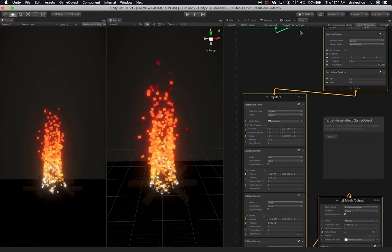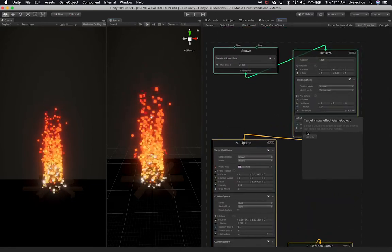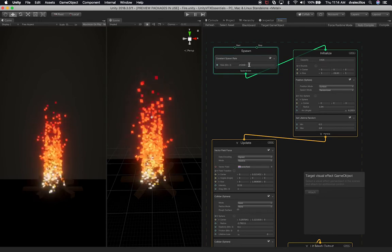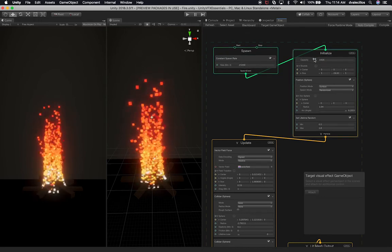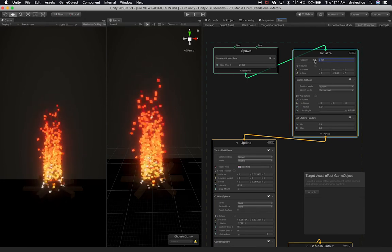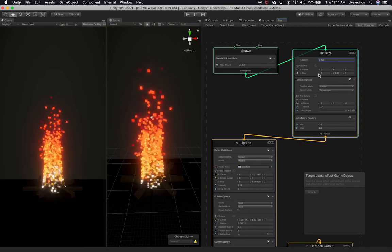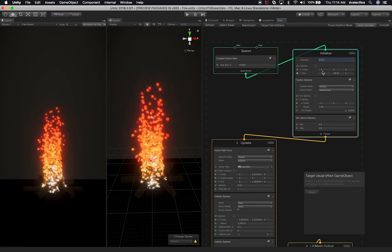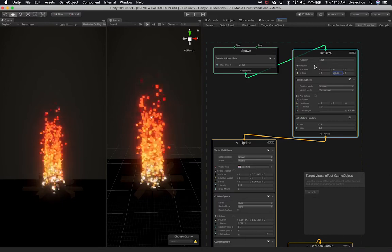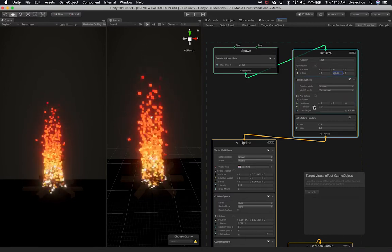I want to show you the setup and also show you some of the colliders I set up in this scene. So I'm going to go to the fire and in the visual effects, I have the same setup as last time. I have my spawn which has a rate of 25,000 and on the capacity I still have a lower number. I didn't think I was going to need a bigger number of particles for this effect. 1426 was just perfect - this starts at 5 and then 2083, so the capacity component changed a tiny bit.